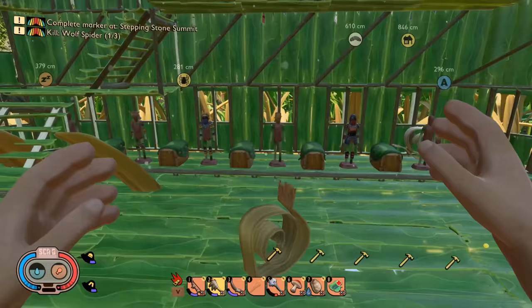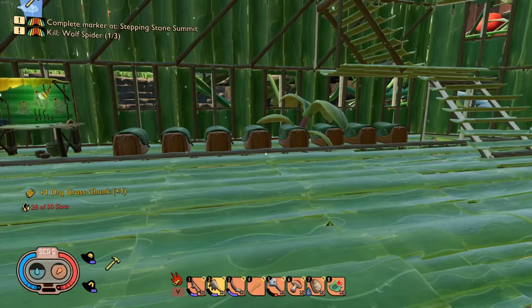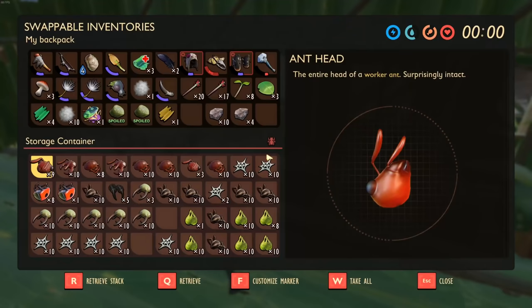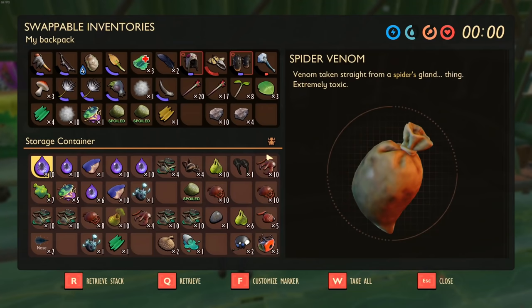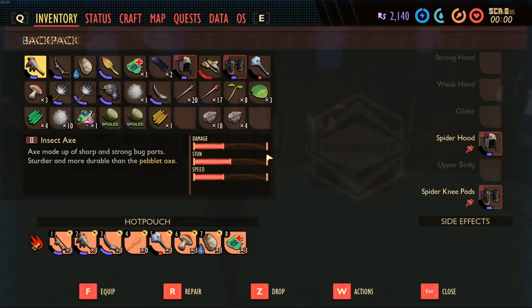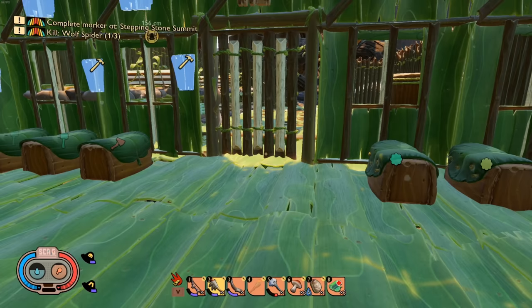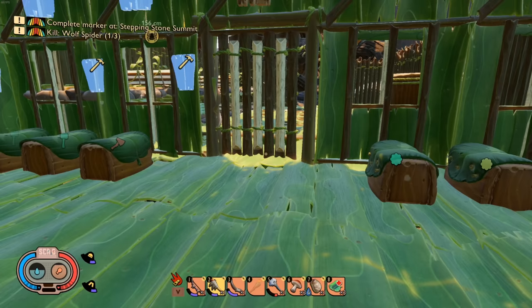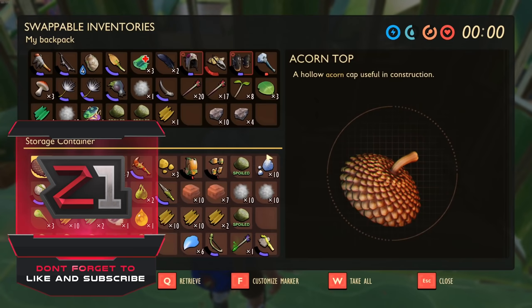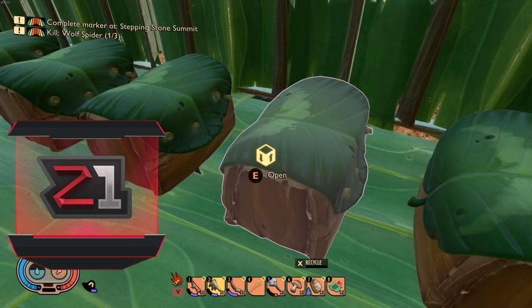What is going on everybody? Welcome back to some more Grounded — we're playing the update, doing the things, doing the stuff. Last episode we found the feathers that we need. We are going to make our fancy schmancy hat. I am so excited. Hopefully you guys enjoy — if you do, please don't forget to leave a like, and if you're new here don't forget to subscribe.